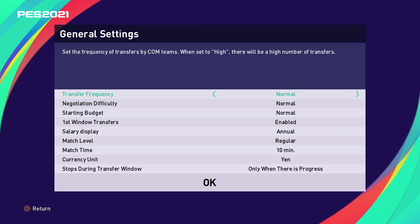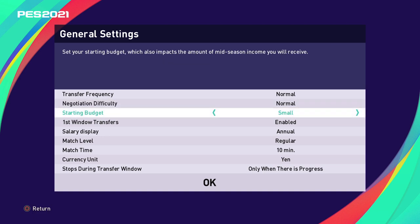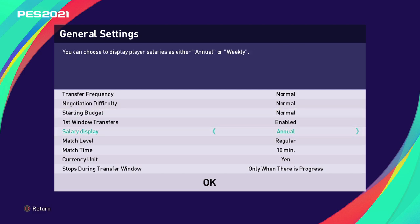On to some of the basic settings when you start Master League. Transfer frequency is exactly as it sounds — it determines how many transfers go through in those transfer windows. Negotiation difficulty covers the actual signing of players, which is twofold: the accepting of the transfer offer by the AI club and also the player themselves accepting the contract. You can change the budget you start with, but this also affects future transfer updates in different windows. Salary display does not affect gameplay — it just affects the UI.